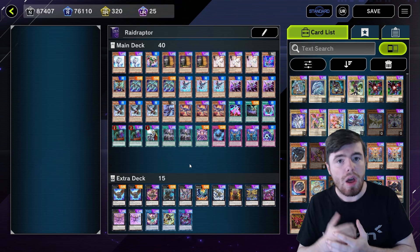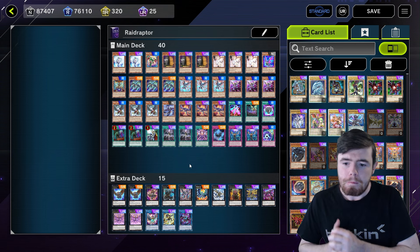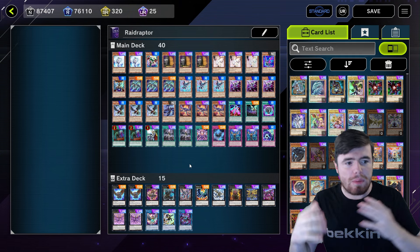Revisiting what is possibly the best anime deck in Master Duel right now: Raid Raptors, this time with Kali Yuga.